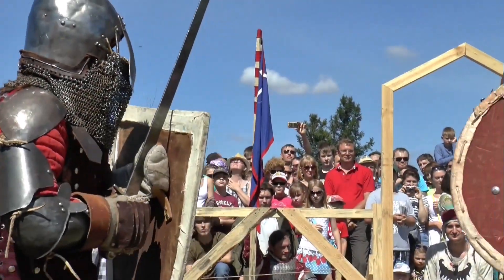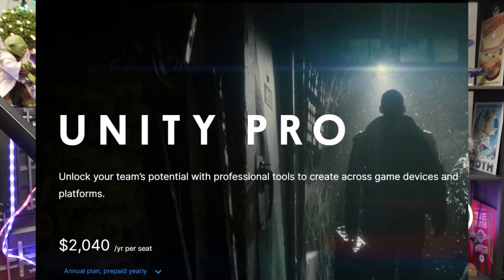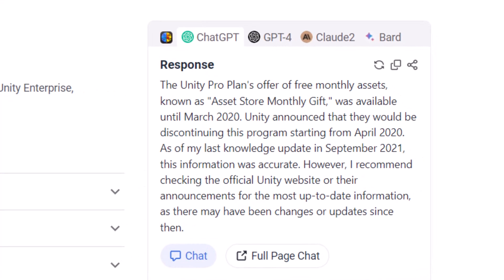If you remember this, drop a comment below or just hit the thumbs up button and let me know. Back when I started using Unity and first got my pro license, one of the coolest things they had was free assets. Every month they'd give away something free and usually it was a pretty cool asset. But they got rid of that program and then a while later quietly brought back something even better.